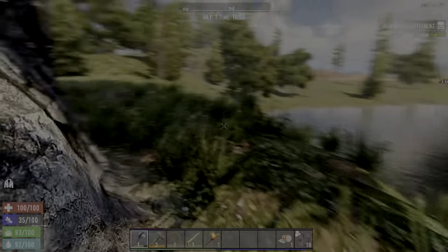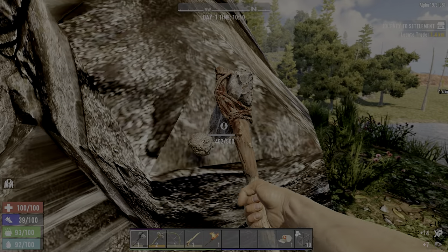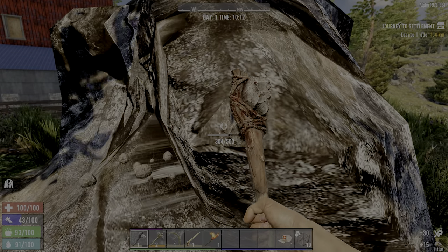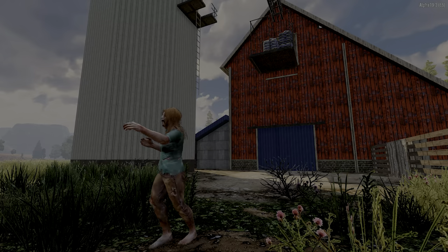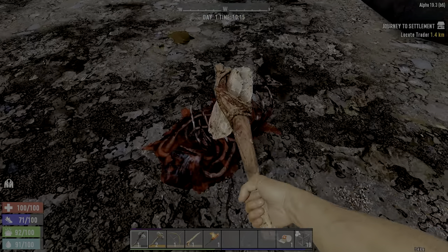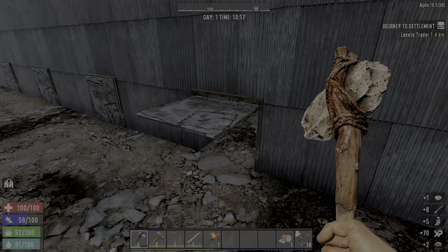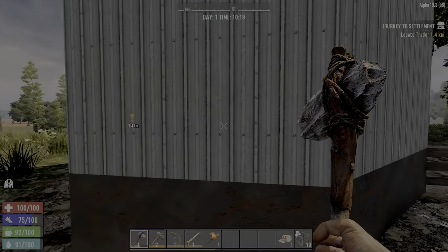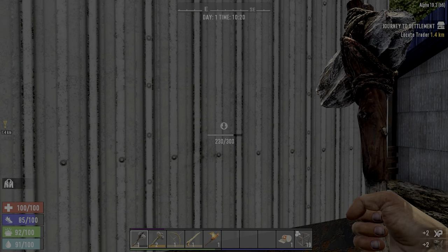Gotta love the Sledgehammer early game. I can get some better stone off of this — you get more per strike on this than you do the smaller stones. This POI has those boars. Boars are really good for early game meat. And there's also a hidden stash here. I'm going to grab this hidden stash and see if we can get lucky.